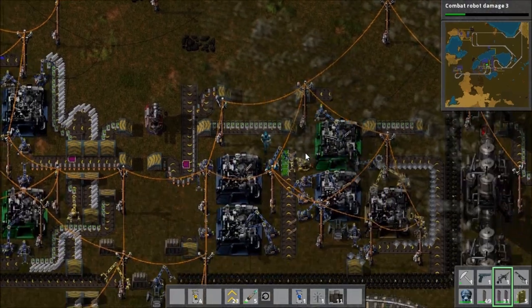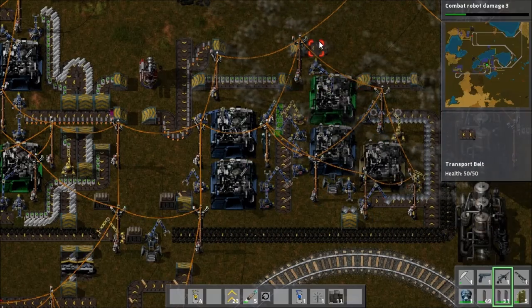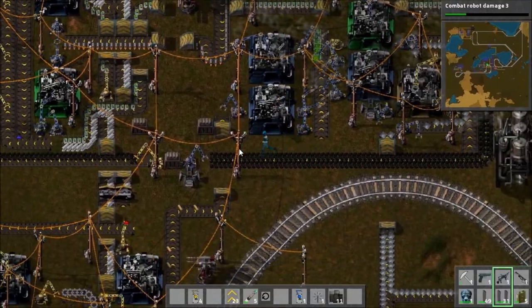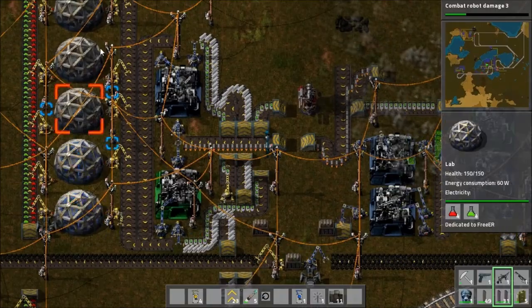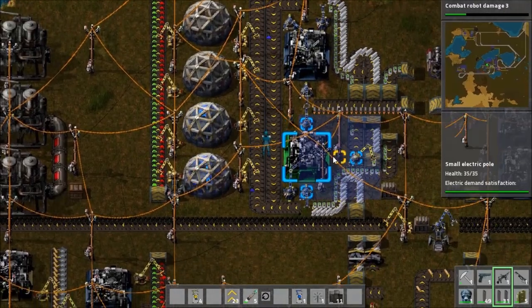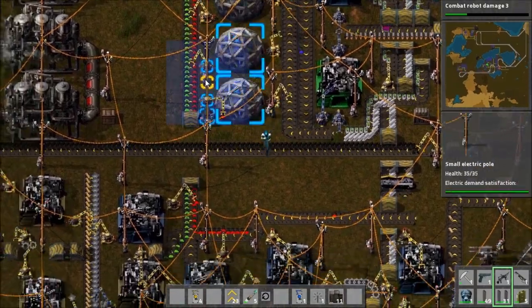They do occasionally just shut down and half of the systems die in the middle of the night. Here we have more processing stuff. This bit is making missiles and this bit is making advanced circuitry, and they're all going into these science pack things. These are making the science packs. We've got a bunch of labs here doing all sorts of research, though at the moment we're having a bit of a shortage of blue science packs, so we only seem to have two labs powered right now.